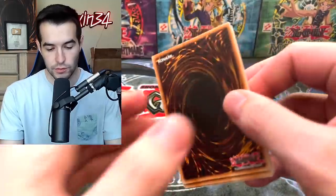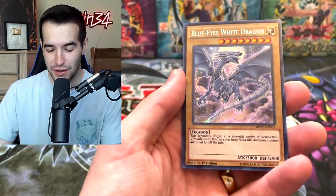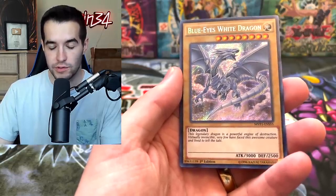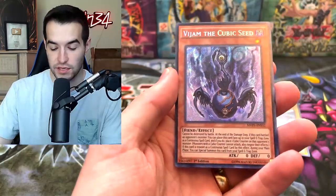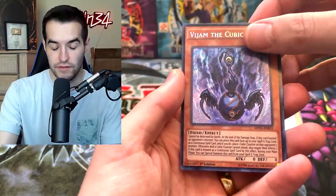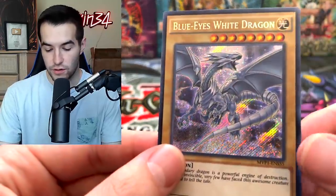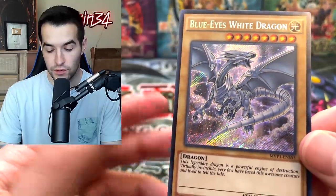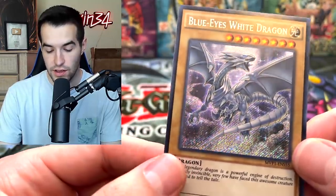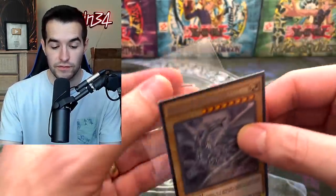Two more packs — can we get the Blue Eyes? Beautiful Secret Rare Blue Eyes. Speak of the devil! I'm going to say that for the MFC packs: Dark Magician Girl. The Blue Eyes White Dragon Secret Rare — we got to set that back there. Chaos Form is a nice card, Vajam, and Kiwi Magician Girl is also pretty good. Absolutely amazing — this is what I have in my Blue Eyes deck right now, just this version. It's only like a $15 version, but the value for how it looks, it's very worth $15 in my opinion.